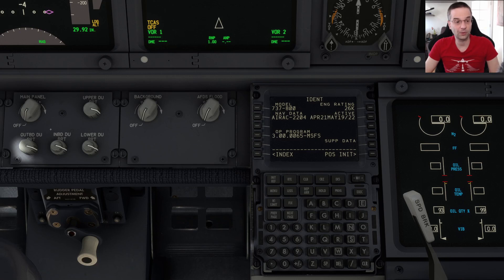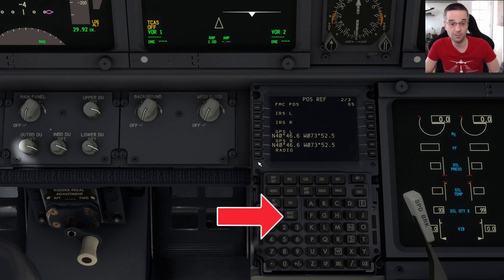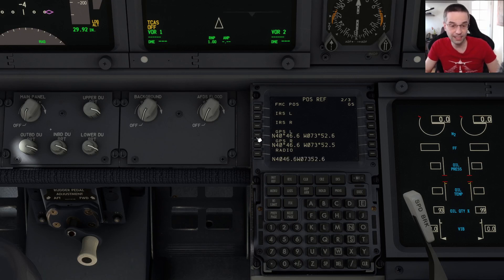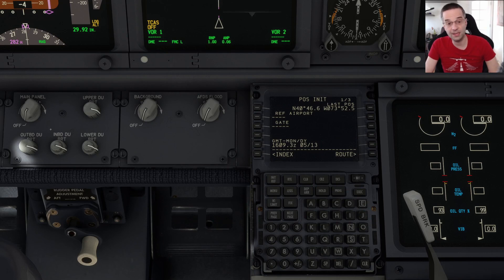Let's keep walking through the FMC flow. The next page it wants us to go to is the POS INIT page, and what we need to do here is tell the airplane what its current position is. When we turned the IRSs to the nav position on the overhead, the onboard GPSs picked up their current location. To get those values, press the next page button and you're going to see GPS left and GPS right shown right there with their coordinates. Click on either one to load it into the scratchpad, then go back to the previous page and load that value into the set IRS position.